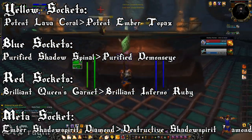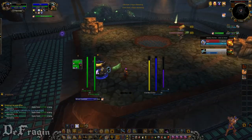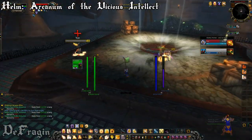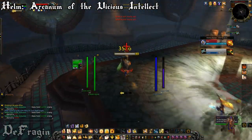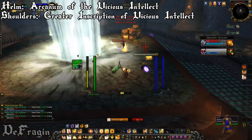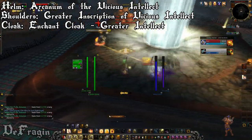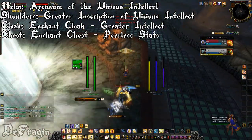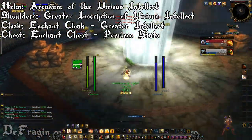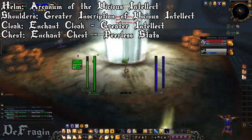For enchants: on your helmet use Arcanum of the Vicious Intellect. For shoulders, use Greater Inscription of Vicious Intellect. For the cloak, Enchant Cloak — Greater Intellect. For the chest, Enchant Chest — Mighty Stats, or whichever you can afford — the +20 stats version is a little more expensive than the +15 stats one, so go with whichever is in your price range.